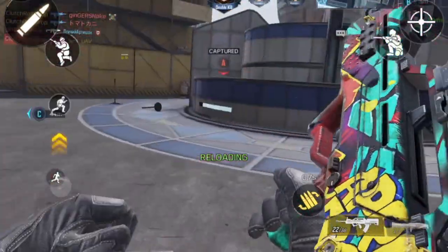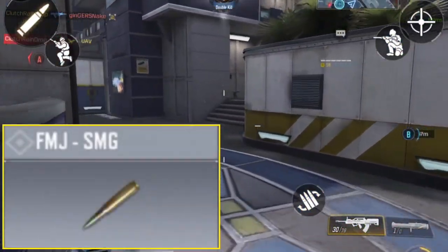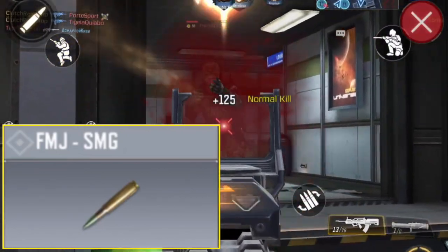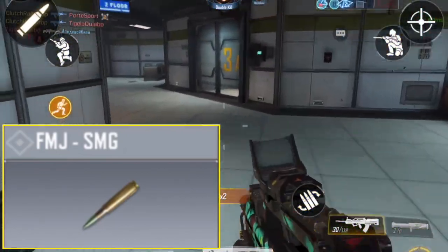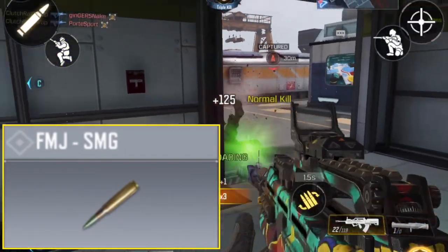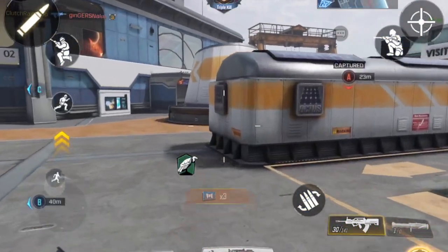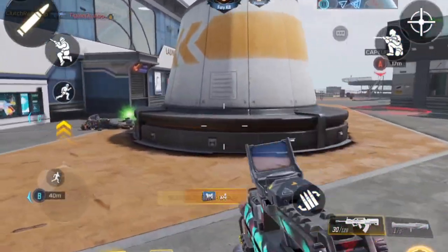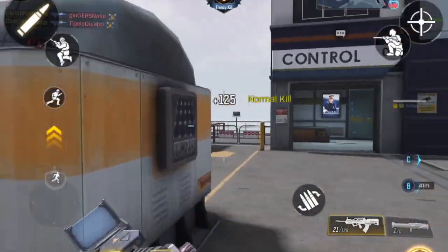Moving on to number 10, we have the FMJ. Again, it's a certain type of play style — no one really uses it, it's kind of useless. A stock is better in my opinion. The only thing I could possibly think you'd use FMJ on is a sniper, and if you have a bot lobby, it would definitely help you out.